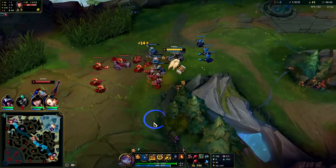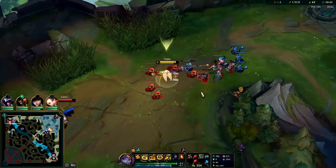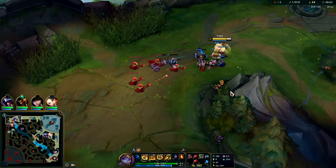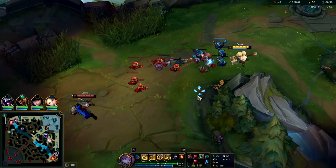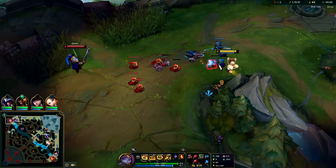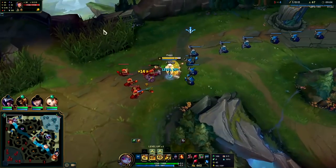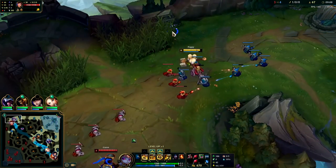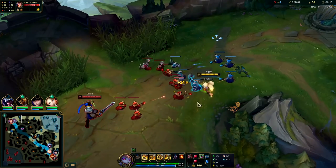I was going to miss that minion - I might have just inadvertently pushed the wave there. Did not want to miss a minion. His melee minions are tanking like crazy - beautiful. I still have the wave in a freeze. He's just not willing to step up for it - he knows I can out-trade him in the short term. I think he's hoping I shove it.